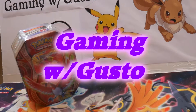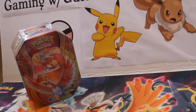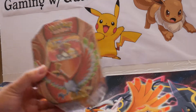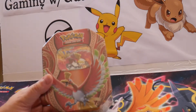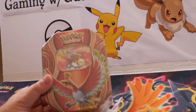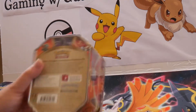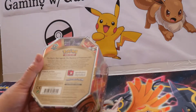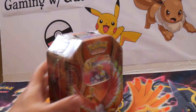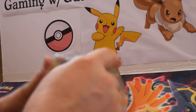Welcome to Gaming with Gusto. I'm your host Gusto T, and in a continuing effort to try to get the product off my backlog opened to share with you, I'm going to be opening a Ho'oh tin that I picked up back — I believe it was Black Friday at Target when they had these on sale for 10 US dollars each. There are four booster packs inside and it comes with a Ho'oh GX card right there on top. So without further ado, let's get into it.